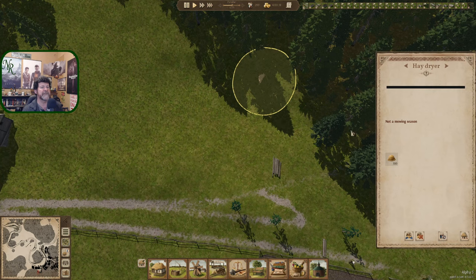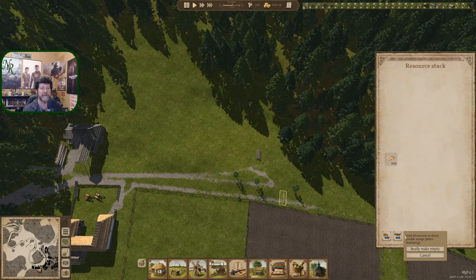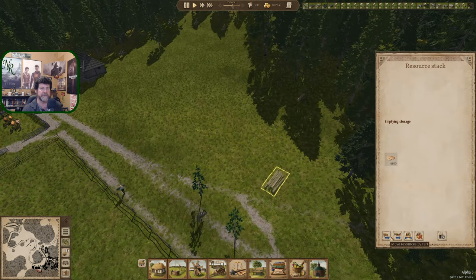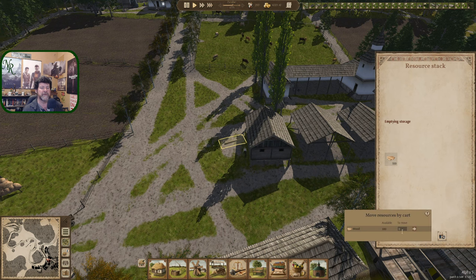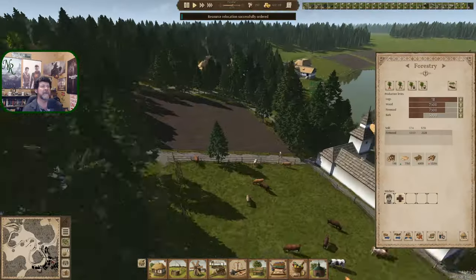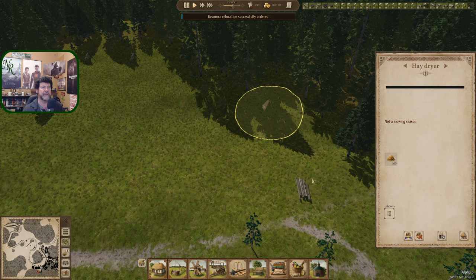He really needs to leave. I forgot to get rid of these two as well. Make you empty, make you empty, make you empty. Can I assign a cart somehow? Oh, I can cart you away — I didn't realize that. Move resource by cart — 300 up to there. Let's get rid of these this way.